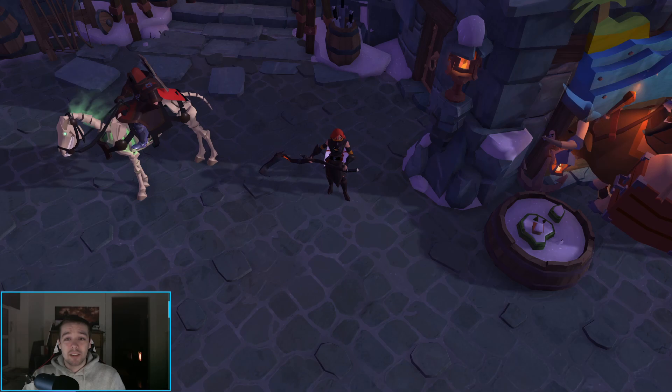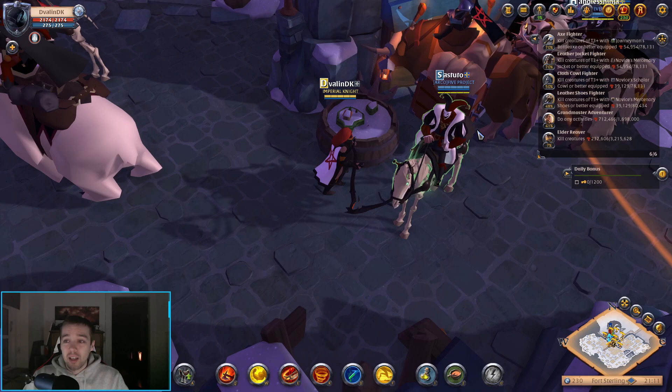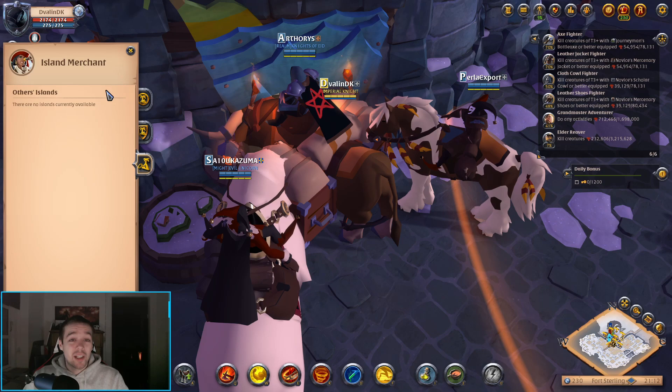The first thing you have to do in the game is find a city that actually has an island merchant. You can see it's this little blue icon here with a palm tree on top of it. When you get over here you can also see an island icon, and the lady stands between this ox right now. You can click on this island icon and you'll be able to see the island merchant. You can either buy your own island, buy the island for your guild, or see if any of your friends or guildmates have an island and have shared it with you.